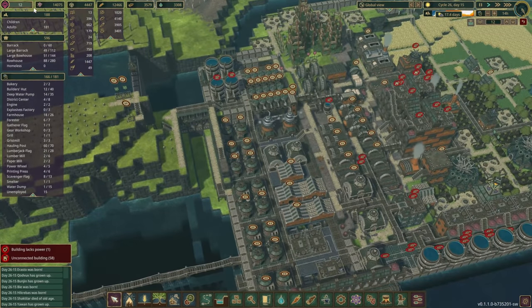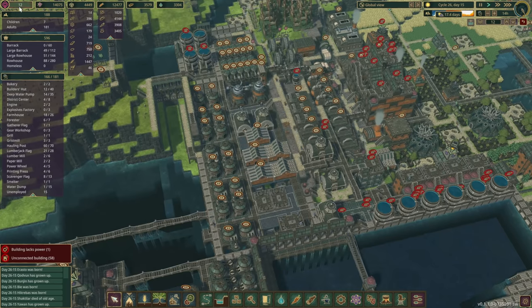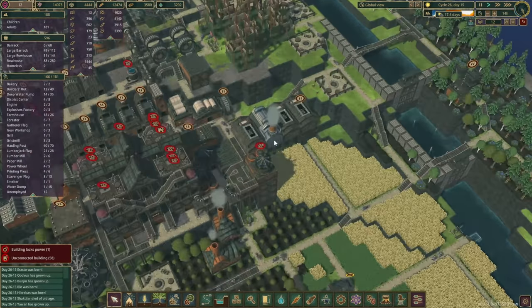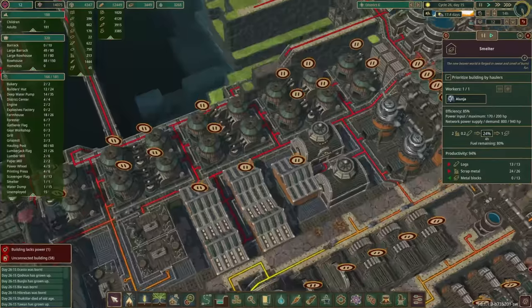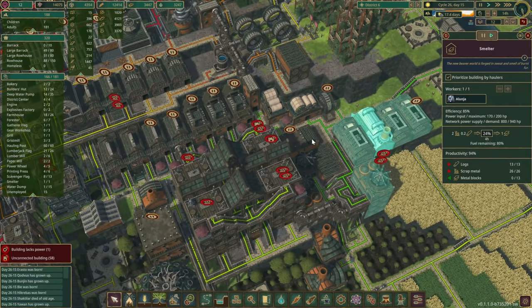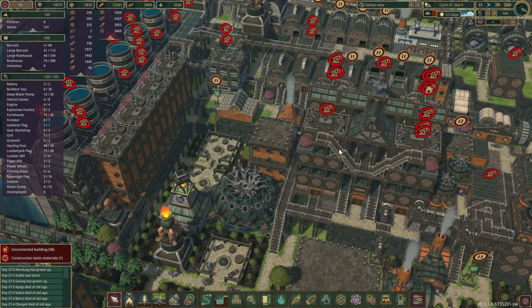I'll call it a win if we see number 15 up there. That's what we'll do. I'm going to prioritize this building. Okay, we'll be back once we have enough metal and can start constructing the last few things.